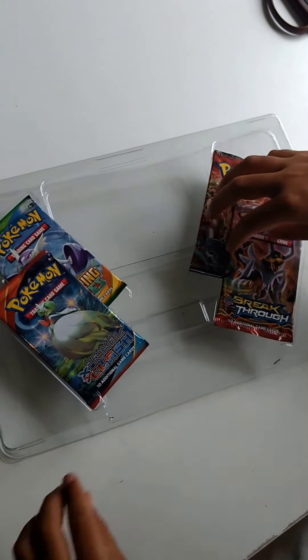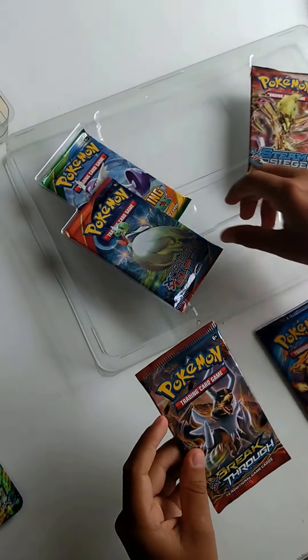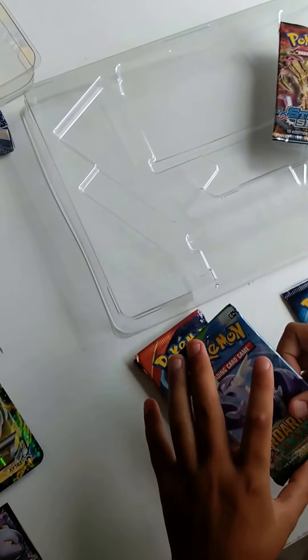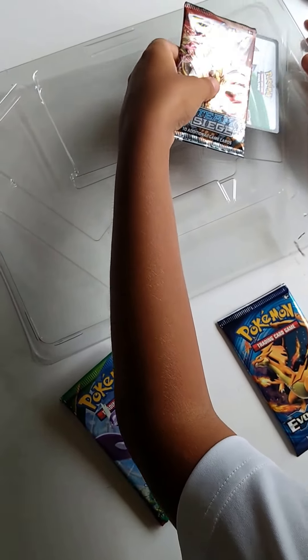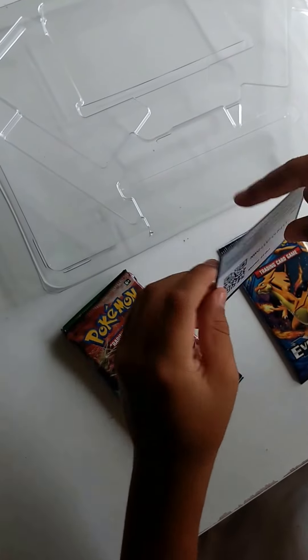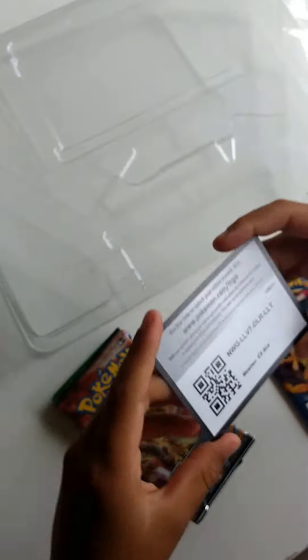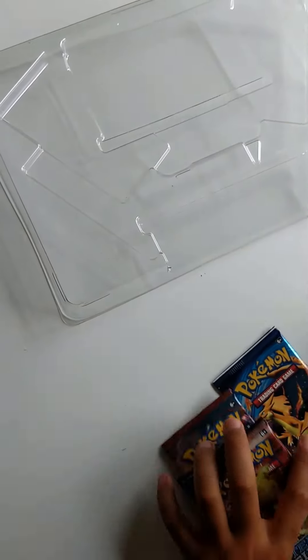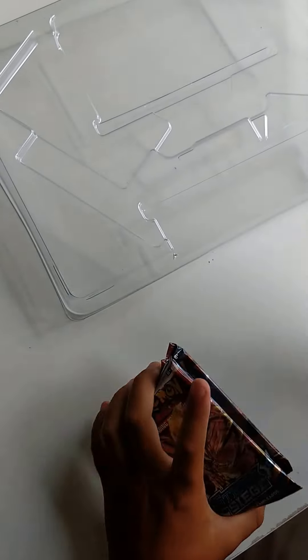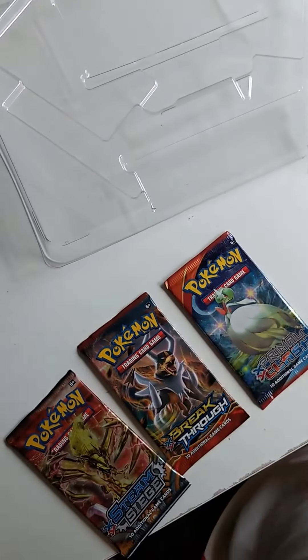So we have four booster packs plus the extra one. We have one Breakthrough, a Primal Clash, Roaring Skies, and a Steam Siege. Then there's also the online game card. Now each pack will have one code card in it. I'll do the Evolutions one last.